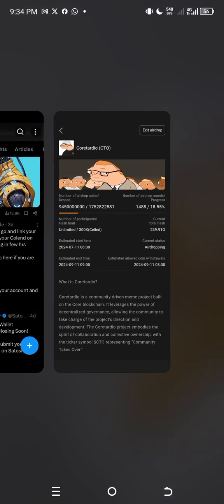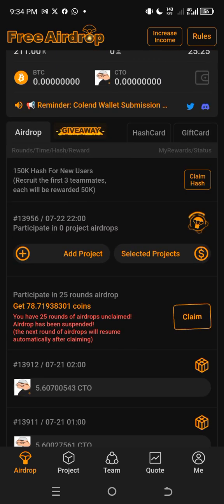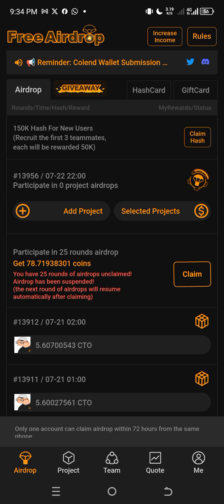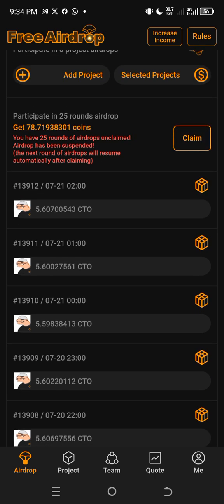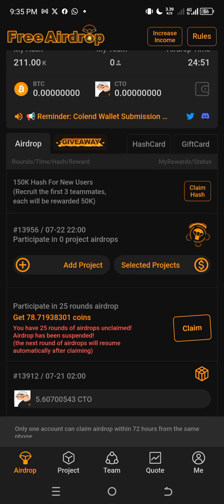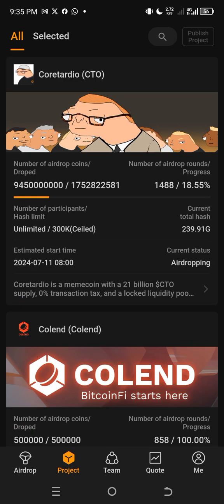When you see 'Exit a Drop,' that means you have joined. Close the app for two hours, then open it again to see how many CTO tokens you are earning per hour. Make sure you are using one account on a single device — that's my advice. You need to claim once every 24 hours once you've enabled the mining. That's basically it for this video — see you on the next one.